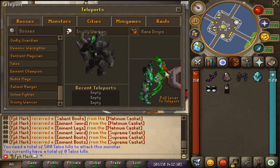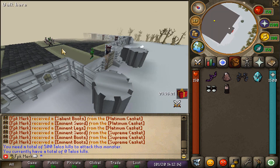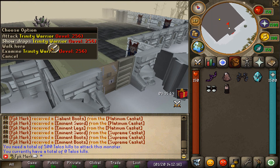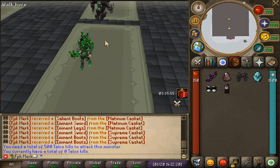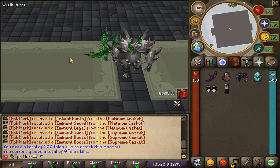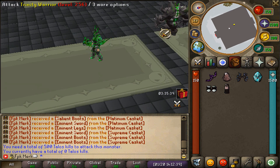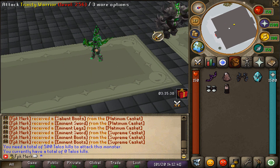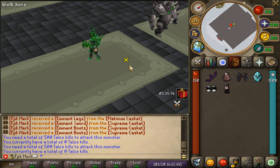A new Trinity Warrior boss has also been added. Let's pull the lever and see how it looks — there it is! This boss is not finished yet as we are in beta mode; the size is still being adjusted to be bigger and the drops are still being worked on. That's the zone where it's going to be located.